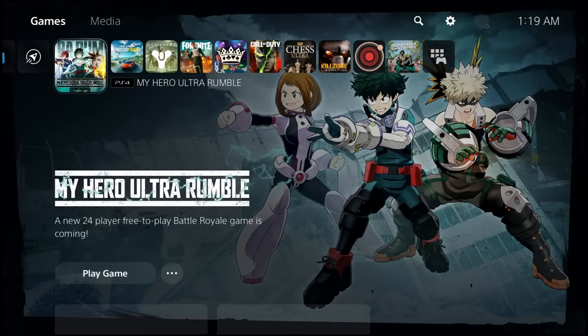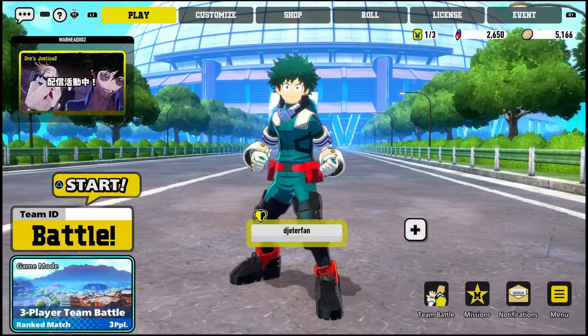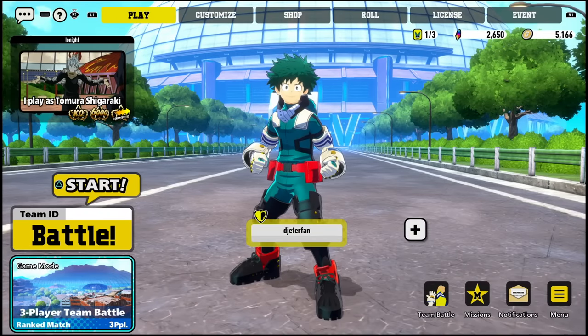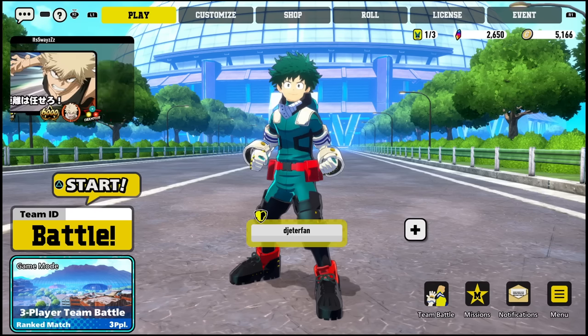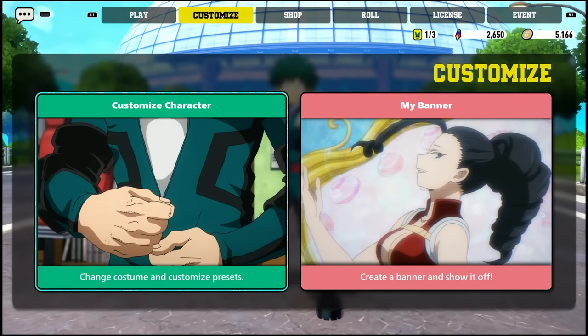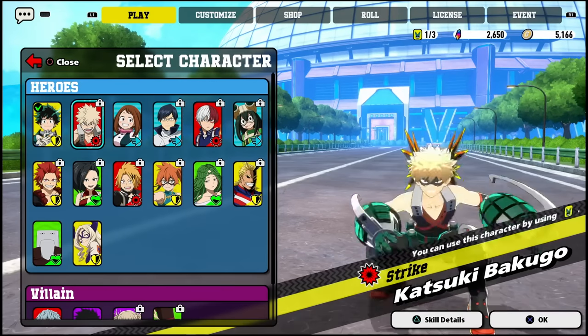What is going on everyone, Guiding Light here back with another video. In this one we're going to be going over a new game — My Hero Ultra Rumble. This is actually a new battle royale game which is free right now and you can download it on PlayStation and I do believe Steam pretty soon. In this video I'm going to show you guys how you can unlock all of the characters in the game, as there's a bunch of different characters on both the heroes and villains side that you can play as.